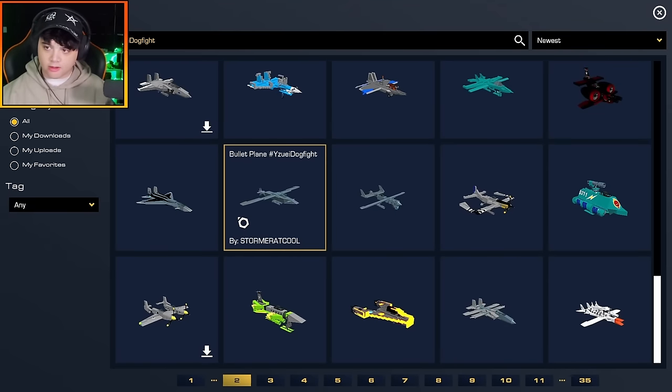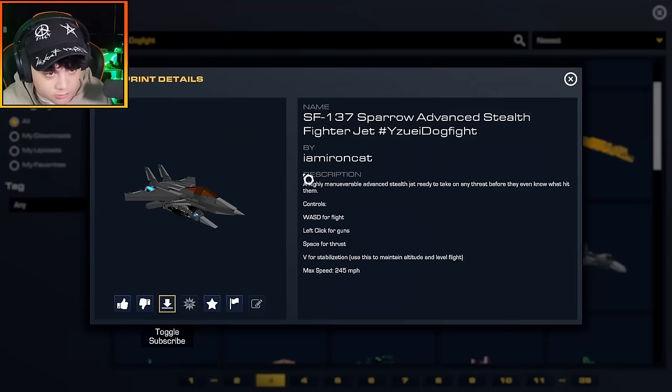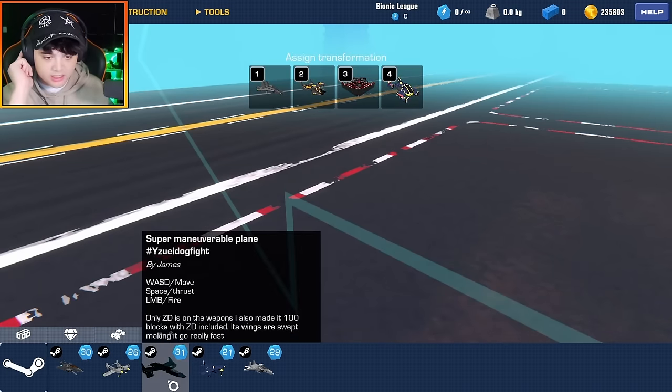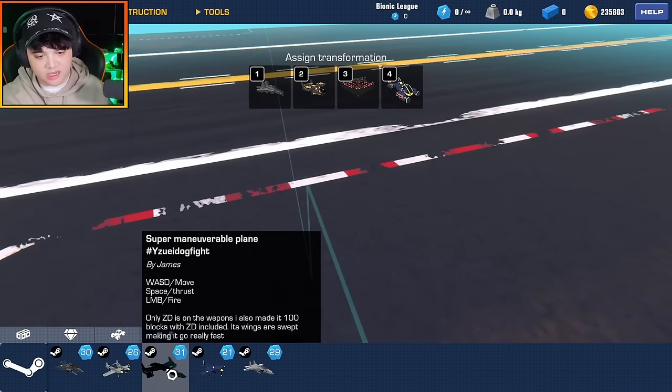That is four aircraft — we are down to one more. The SF-137 Sparrow Advanced Stealth Fighter Jet, by I Am Iron Cat. This one looks insanely good. But this plane here is one power core over the rules, so that actually breaks the rules. When I use it, I'm going to have to take away the zero drag and make a modification to it because it is illegal to use in this competition.